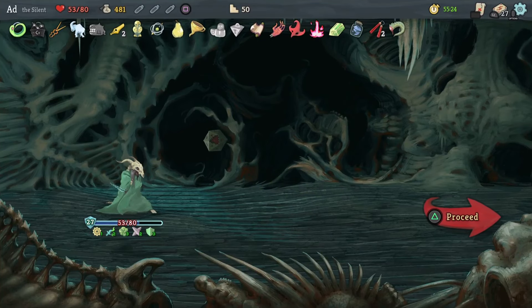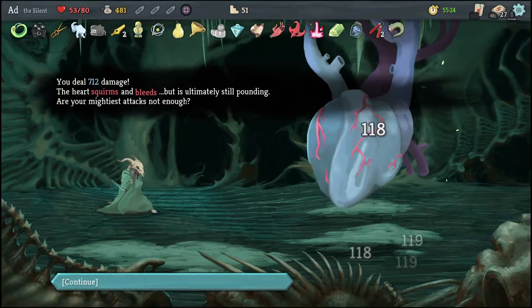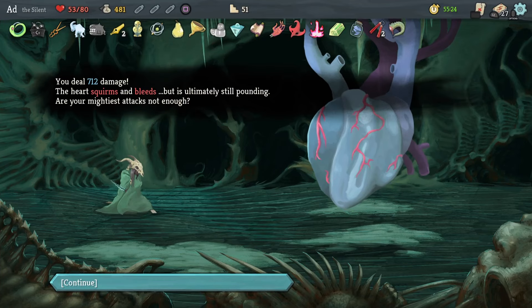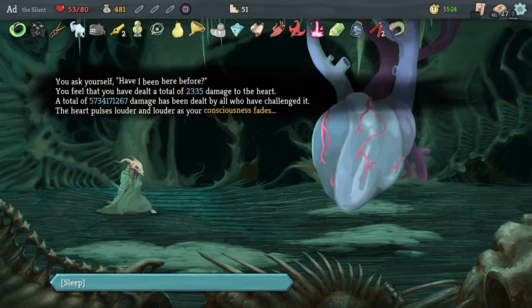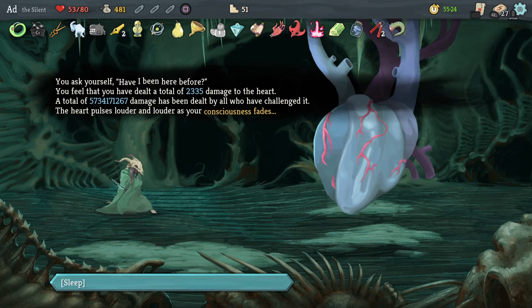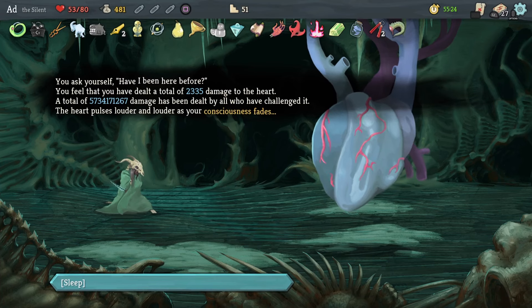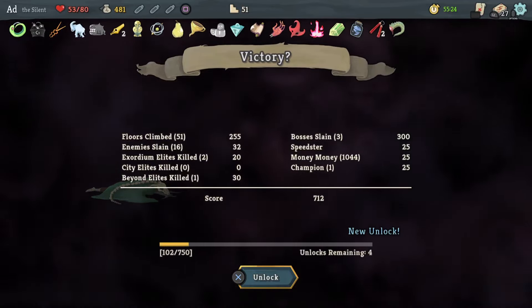Nice little run — pretty slap-happy. A deep pulsing dread can be felt throughout the room. Is this the heart of the Spire? We prepare our daggers — we deal 712 damage. The Heart squirms and bleeds but is ultimately still pounding. Have your mightiest attacks not been enough? You have dealt a total of 2,335 damage to the Heart. A total of 5,734,171,267 damage has been dealt by all who have challenged it. The Heart pulses louder as your consciousness fades. Victory — question mark.